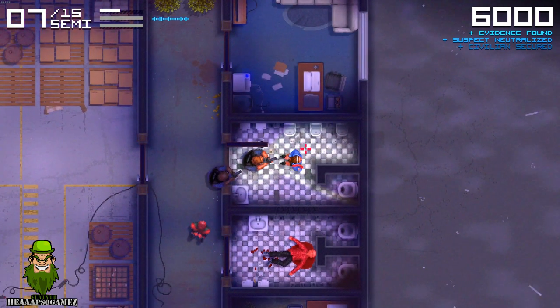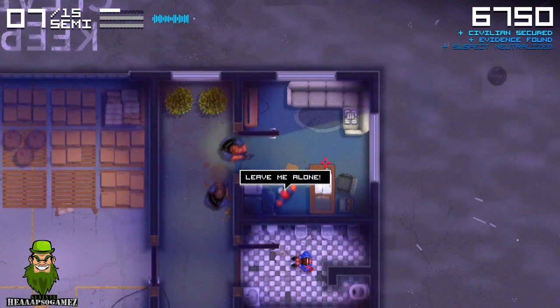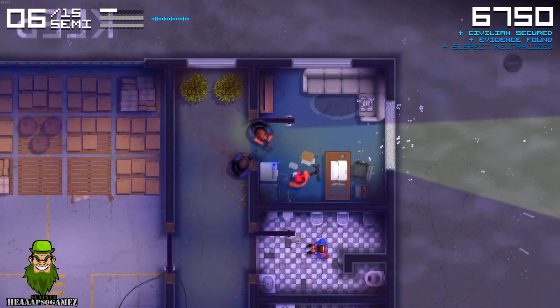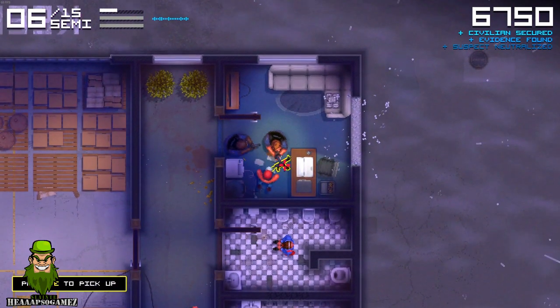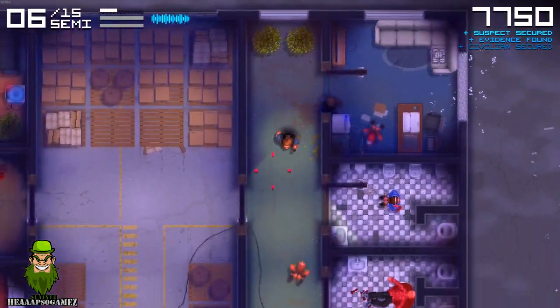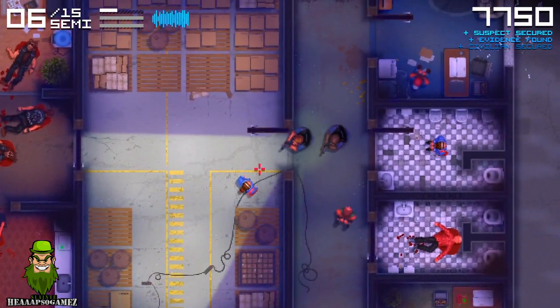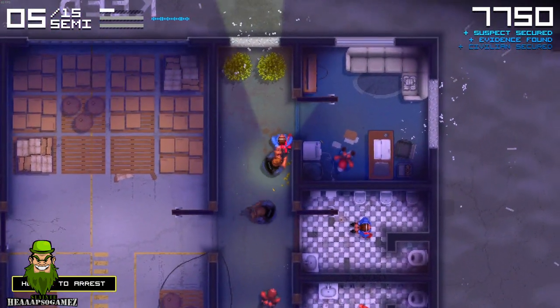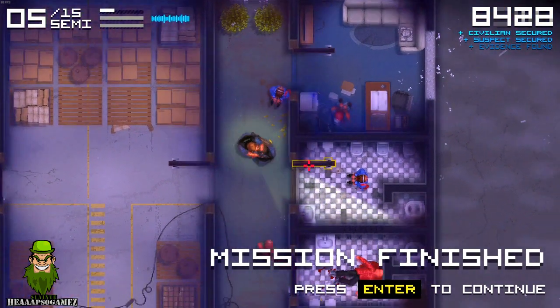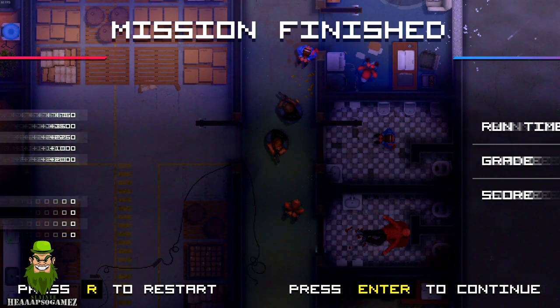Going back to why I chose the PC version — controls are essential in this game, and they're very smooth. You move your character with WASD and use your mouse to aim specifically at suspects, so reaction times are key. I absolutely found the PC controls the best for this scenario.